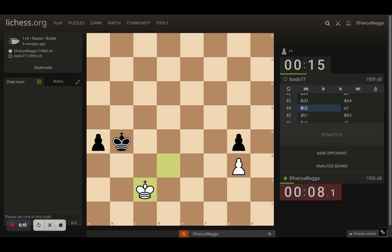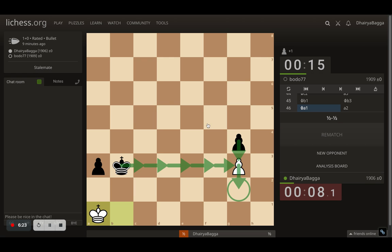I trudge back in. Opponent kept pushing. I came back, and now King to b3. I moved King to a1, and now the simplest way for opponent is to walk away, take my pawn, and proceed. But what opponent does here is place the pawn on a2, which is a stalemate.